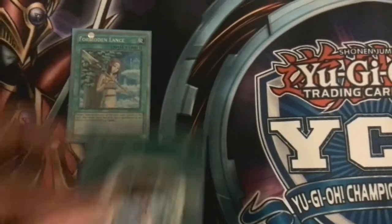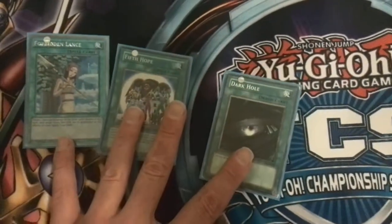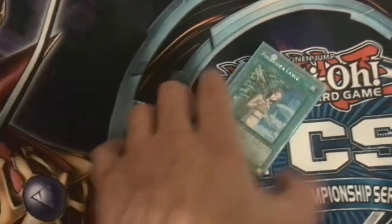1 Lance, 1 5th Hope because we've got Avarice, and 1 Dark Hole — so just basically extra little techs.